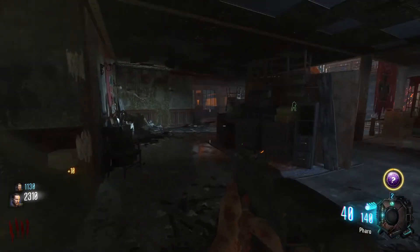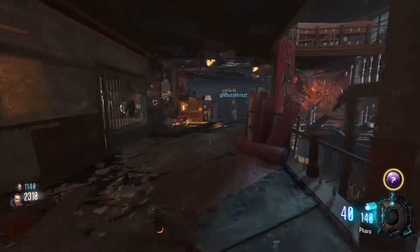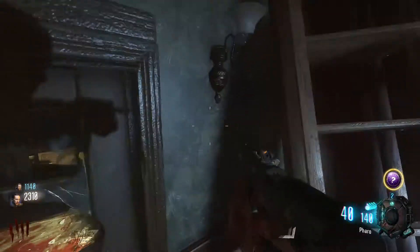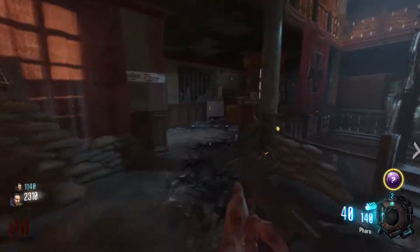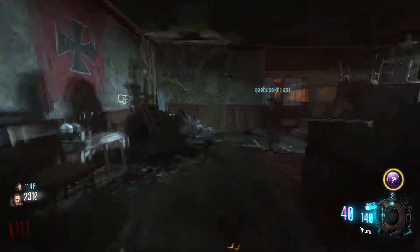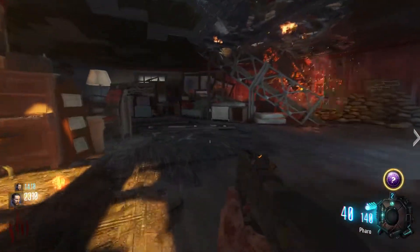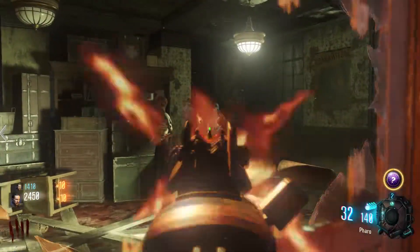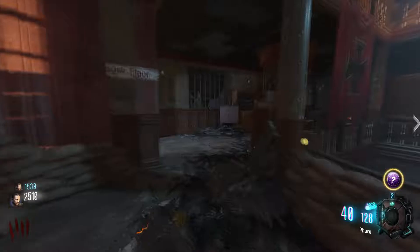How to slide jump: you sprint then B then A — sprint B A for console players, or sprint circle X for PlayStation players. If you're on PC, rebind it to controller, then hold your shift button, take control, and hit your space button — and then you go. Nice! Selecting shift rather than C is smarter because then you just use your pinky.